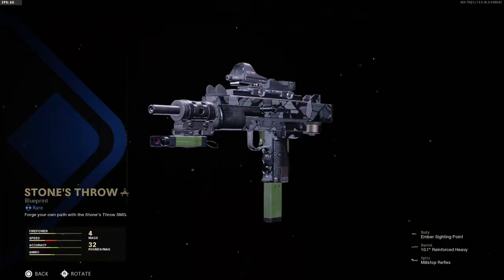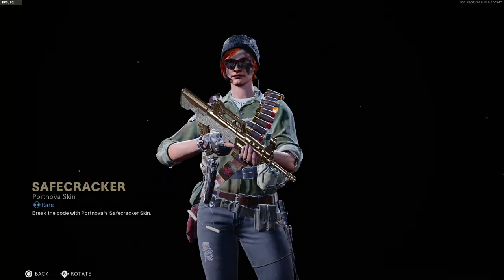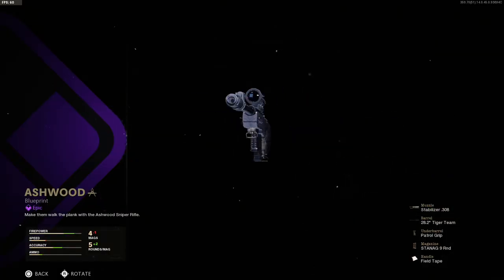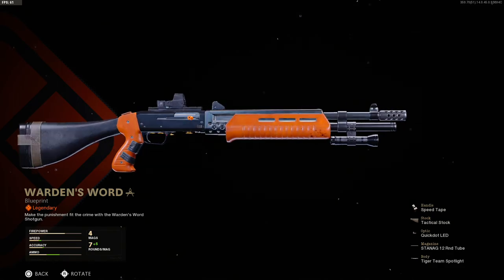Mixtape, Lano variant. COD Points, calling card. Operator skin. Oh, another sniper — I might have to run this. A shotgun — that looks pretty dope.